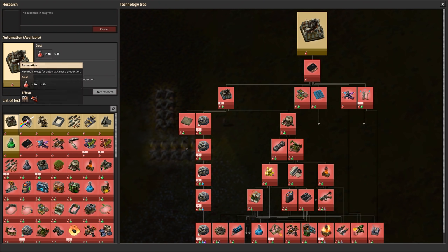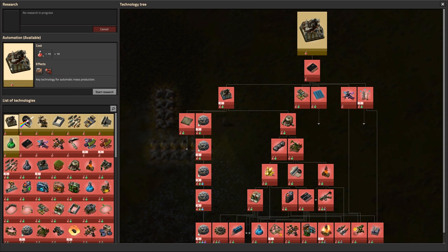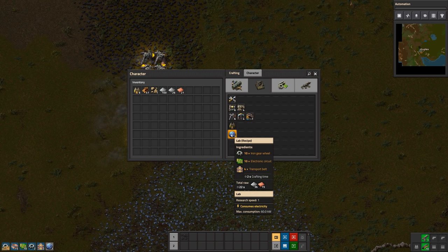The first thing we want to research is Automation, because that'll give us an assembly machine which we can use to make other things automatically. I always start with Automation. If you're playing on a death world you might want to start with turrets and military, but in almost every case I start with Automation. That takes 10 science packs and a lab. So we'll say start research, and I'm going to craft one lab.